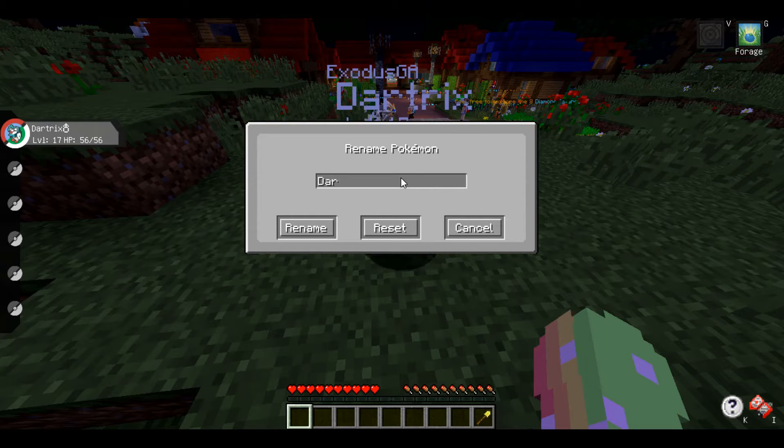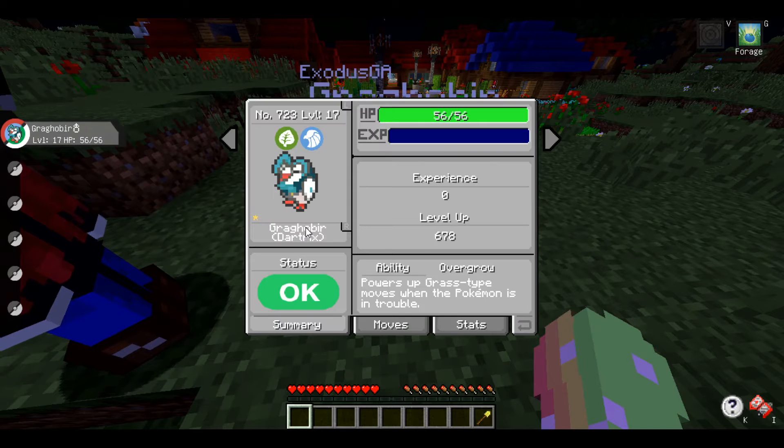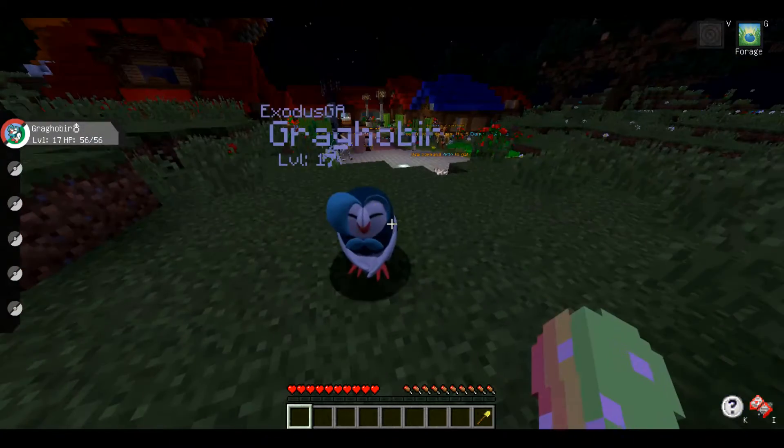Dartrix, you shall be known as... what's a clever name for a grass ghost bird? Brago Bird! Brago Bird. We don't need the exclamation mark, but I'm saying it with exclamation mark. You shall be known as Brago Bird. Are you trying to fight me? Run, Brago Bird!